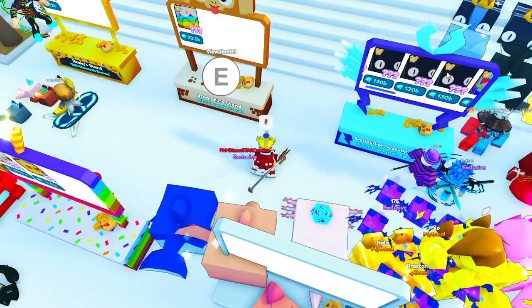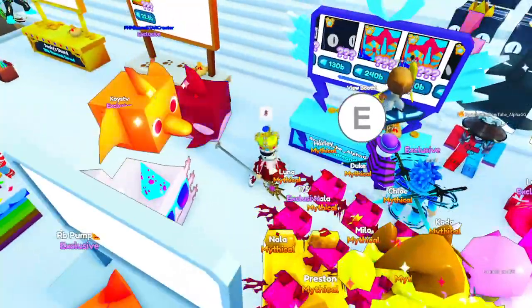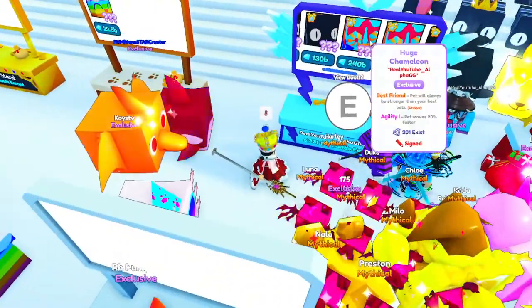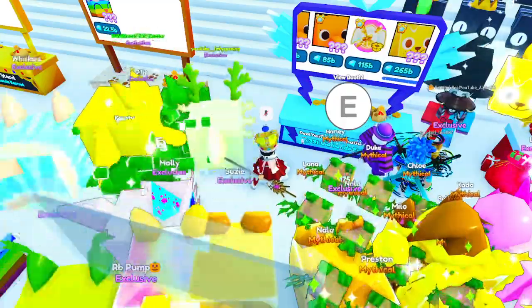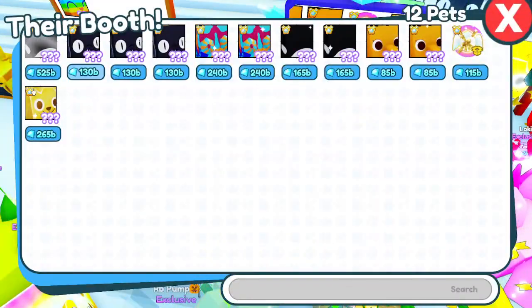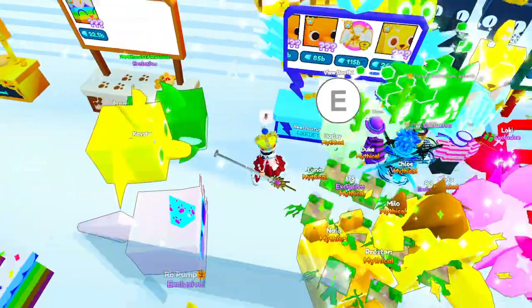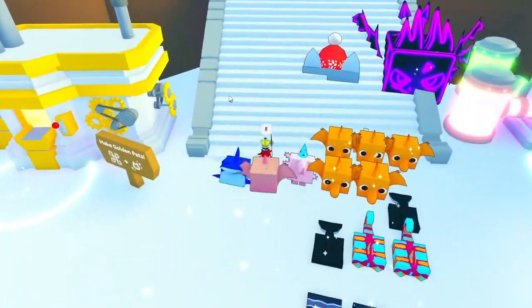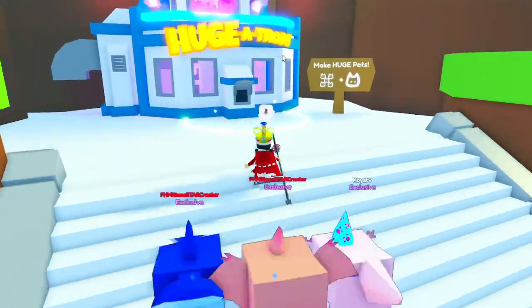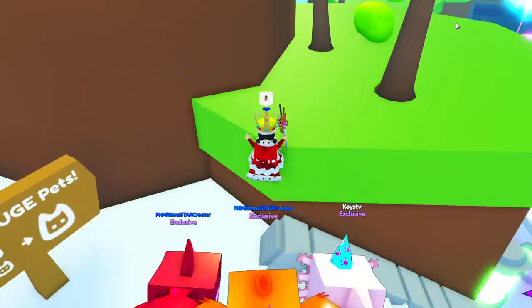Looks like Alpha GG is signing pets and he's right here — actually he's selling. I did see his stamp. So these are the pets that he's selling, a lot of the new pets. I'm not going to be wasting my diamonds right now because I only have 1.8 trillion. And right here is the huge Hugitron. Let's try to climb up here — oh we can't.